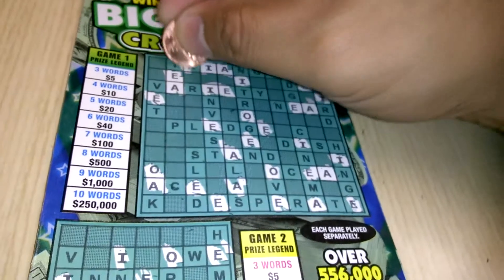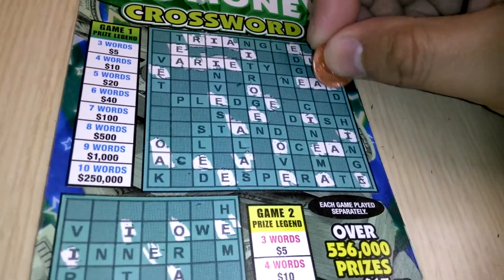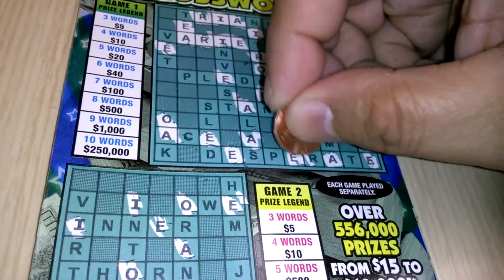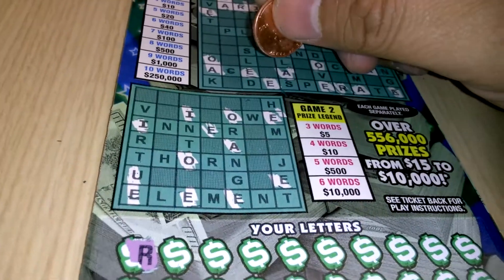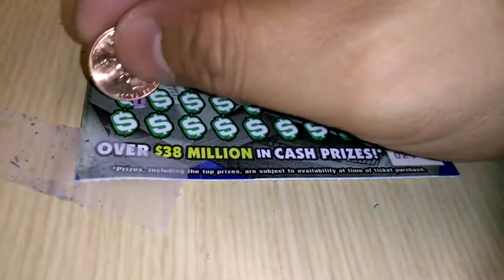We're looking for the letter R. We have one R, two R's, three R's, four R's — five R's on the top row. Down below: one R, two R's, three R's — eight R's in total. Not bad.